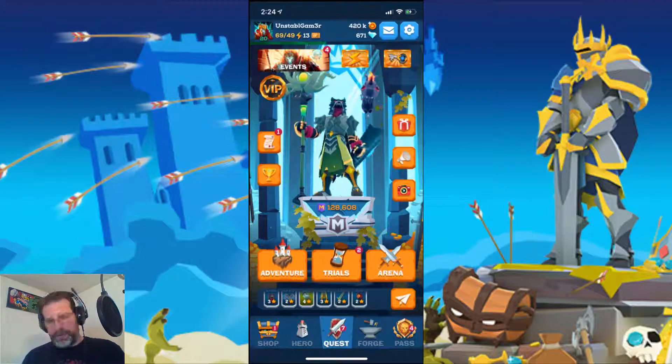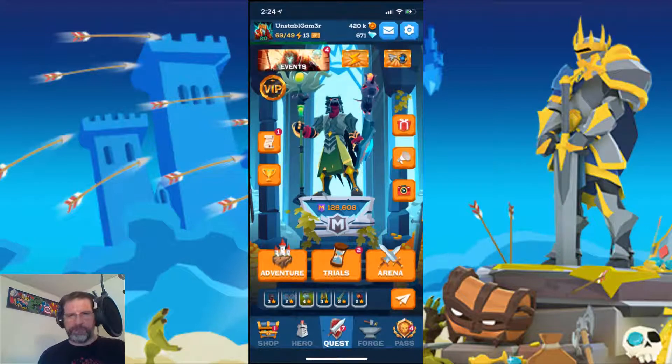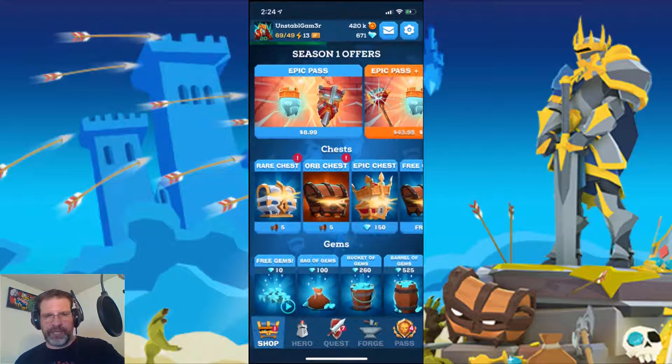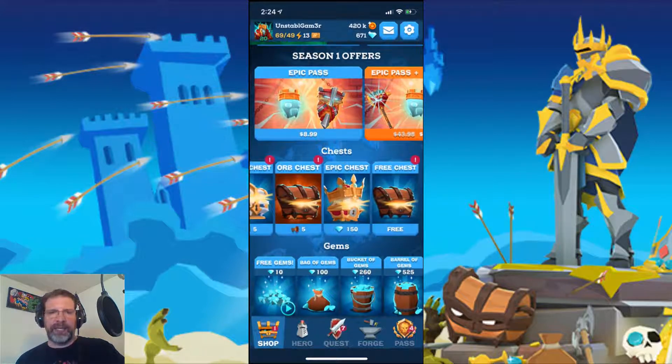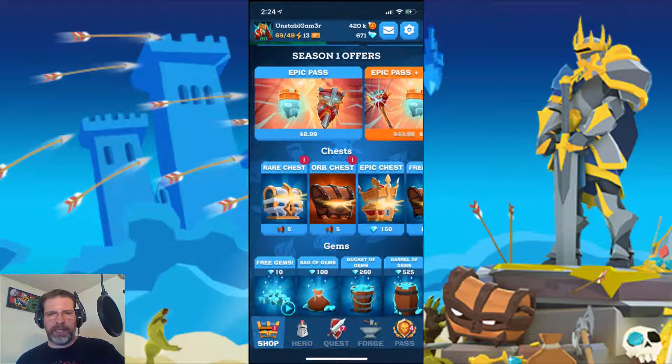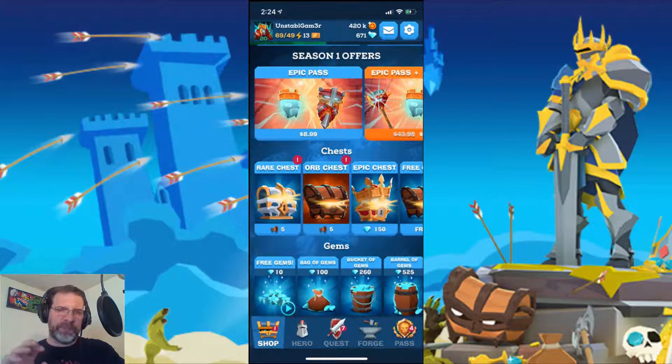In this video, we're going to open a bunch of chests. Let's go to the shop and see what we have here. You have a rare chest, orb chest, epic chest, and your free chest. You definitely want to open your free chest every time it pops up. But right now for the purpose of this video, we're going to focus strictly on the orb chest.